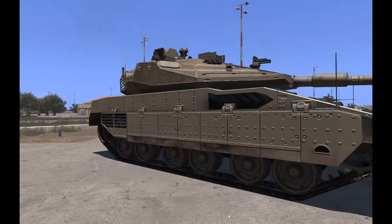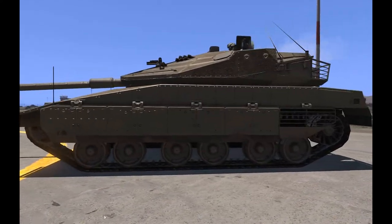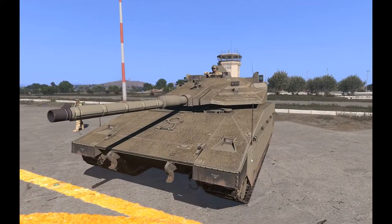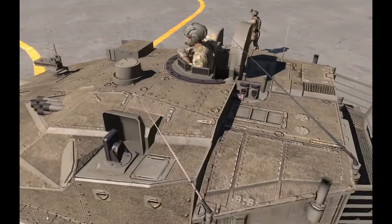Next we have the NATO vehicle right here — that's a Slammer tank — and you can see the camo, the green tan color going on. That's consistent with all of the vehicles: Hemtt trucks, whatever you have, they all look the same in the camo department.